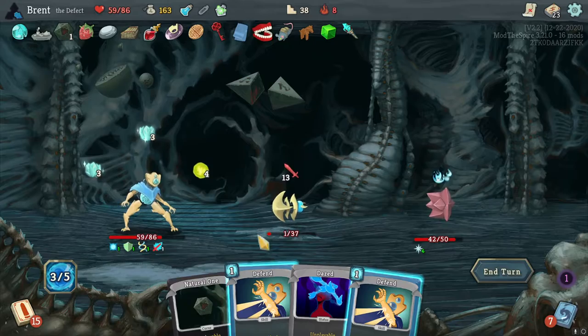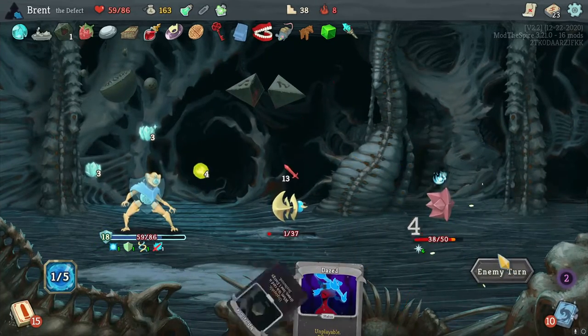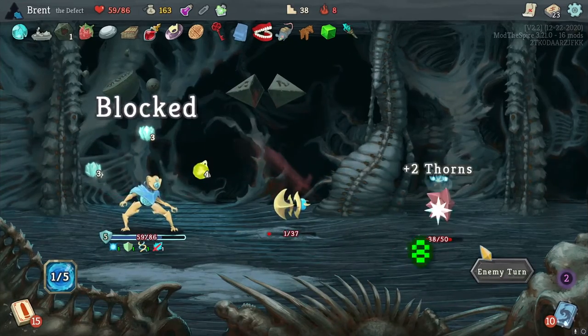I'll just pick the hundred here — there's no guarantee we're actually going to get to another one. This is an easy opening. Miss for six — it's not the most impactful but it does put out a lot of damage on turn one. Sets up our orb slots — it's pretty good.